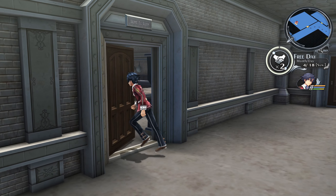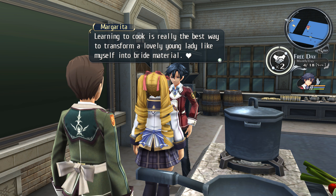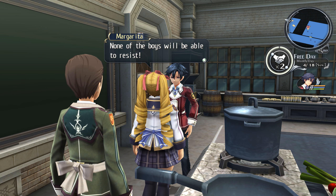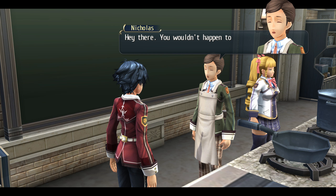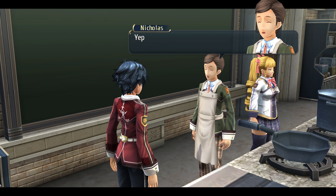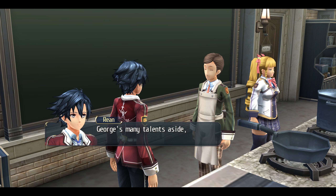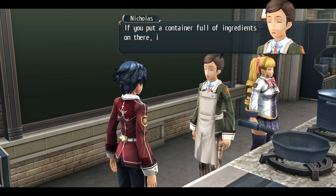Okay, this room here is the home ec room. 'Learning to cook is really the best way to transform a lovely young lady like myself into bride material. If I work hard, I'm sure this will be my chance to nab myself a hunky husband.' Hey there, you wouldn't happen to be here to join the cooking club, would you? Not exactly — the engineering club asked me to deliver something. Is this what you've been waiting on? 'Yep, that's the overall scale I asked George to fix. I don't know how he works so fast — I'd be really lost without him.' These can provide more accurate and minuscule measurements than any analog scale — if you put a container full of ingredients on there, it'll even subtract the container's weight for you.